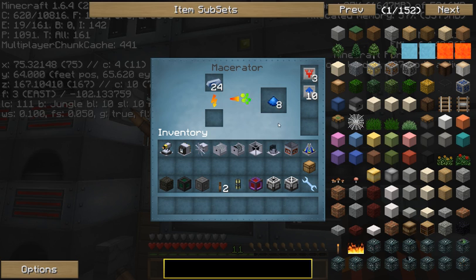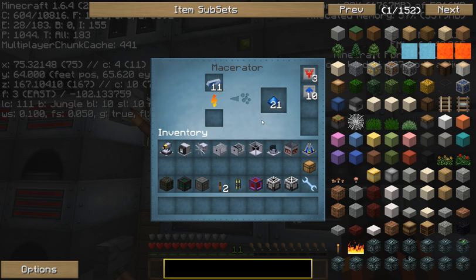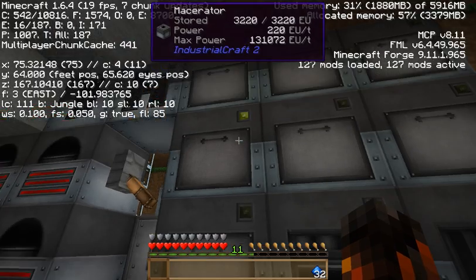Look at that, just going super fast. I have 10 overclocked upgrades on this and 3 transformer upgrades — this thing can take more power than I can possibly give to it. It just crushes it into Cobalt Dust and Ardite Dust.